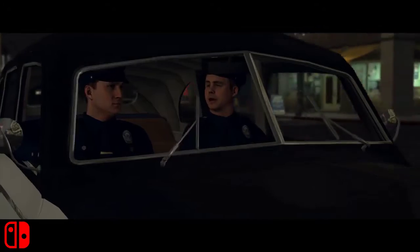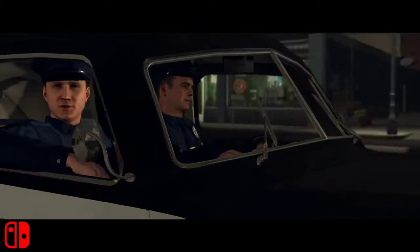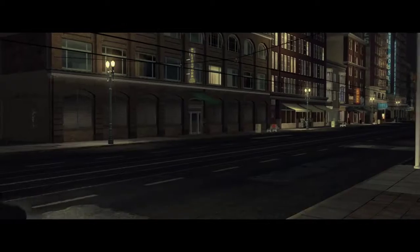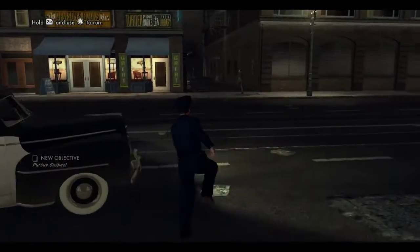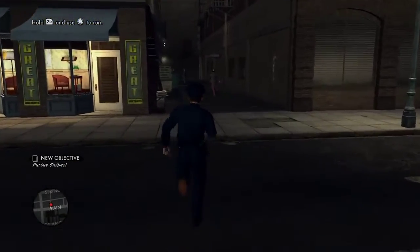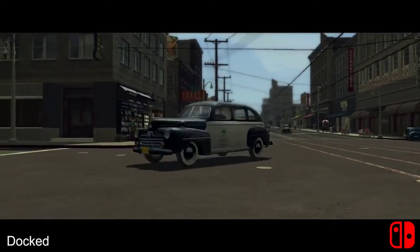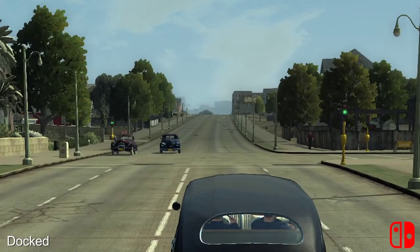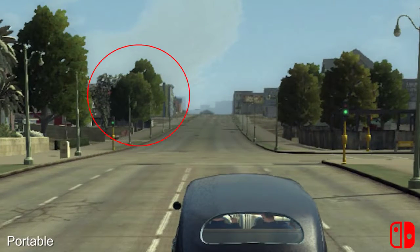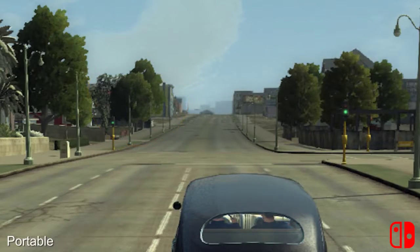Impressively, outside of a resolution drop, you get the same shadow quality, textures, and even reflections while running the machine as a pure handheld. However, there are three areas that do get paired back by comparison to docked play, the most obvious of which being draw distance. A simple drive forward shows trees popping in at closer range in portable mode — a reasonable cutback given the huge scale of the world. Even so, played on Switch's smaller screen, you're less likely to notice that distant detail anyway, making it a good optimisation call for saving performance.